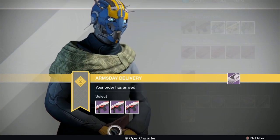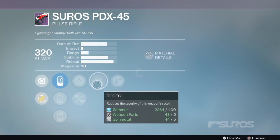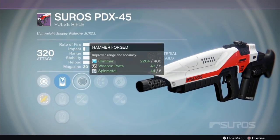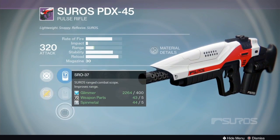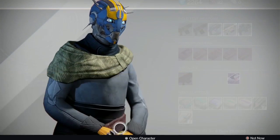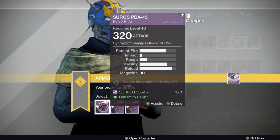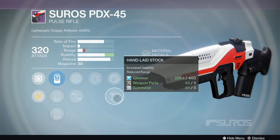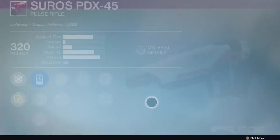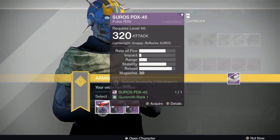The first PDX-45 option has rodeo, hammer forged, feather mag, handling stock, and lightweight - another max stability build with good range and rodeo helping control recoil. None of these are the God rolls I'm looking for, so I'd pick up either the range one for playing far back or the rodeo one for playing up close. Good stability from either but if you've held on this long, you're probably waiting for that full auto, max stability roll.